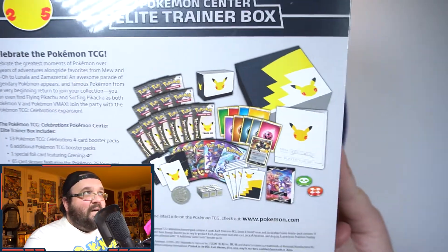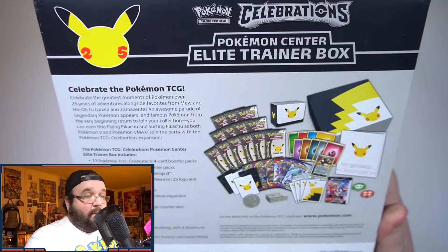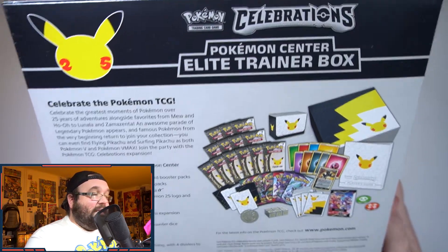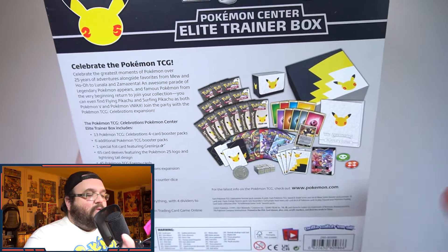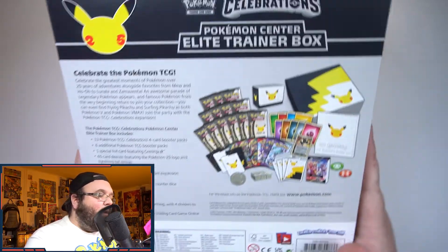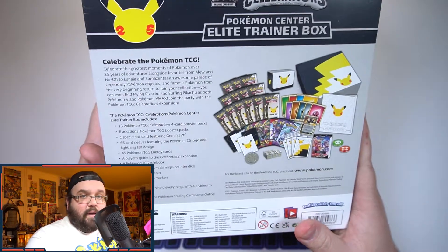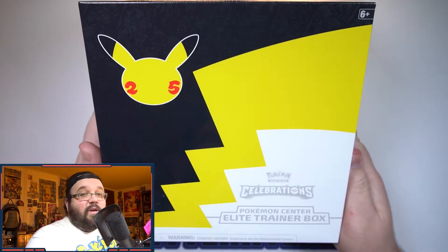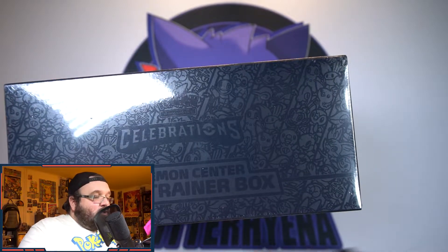Either way, it's finally here. I am excited for this box - this thing is enormous, it's like double the size of a normal Elite Trainer Box. We get an absolute ton of stuff in here. We have got 13 Celebrations packs, six normal packs, we get a Greninja gold star which is another card I'm excited for, we get a deck box, sleeves, metal dice, a metal coin - just tons of great stuff. Plus this awesome box, and we actually get a deck box in here as well, which is a first for an Elite Trainer Box.